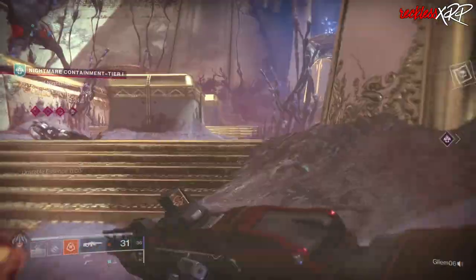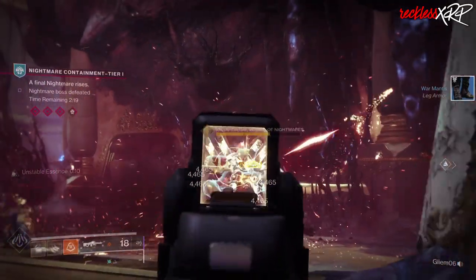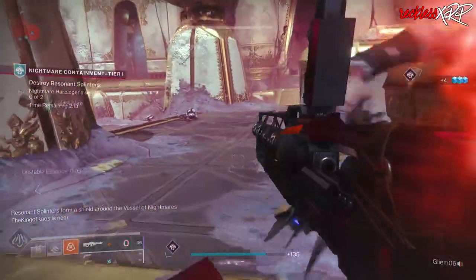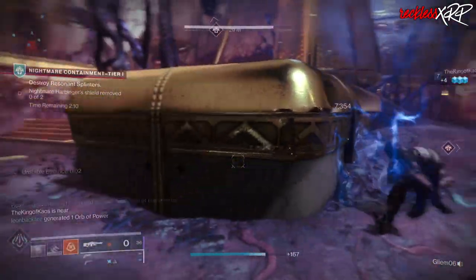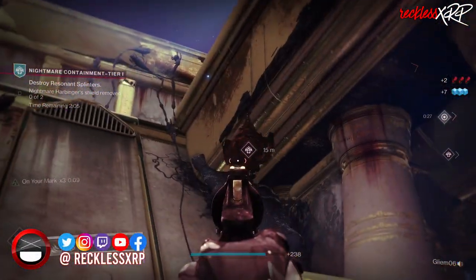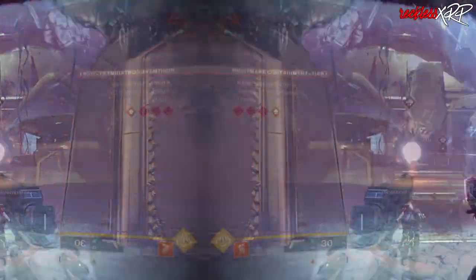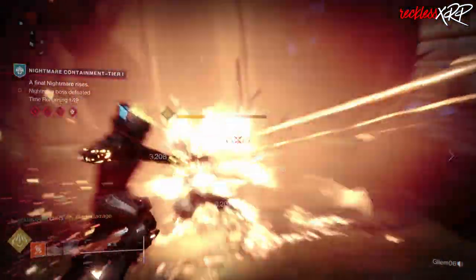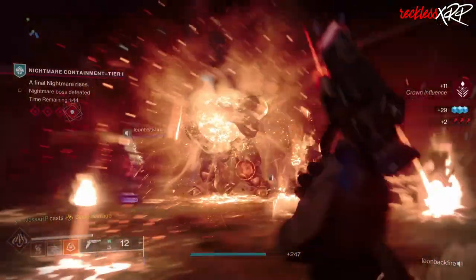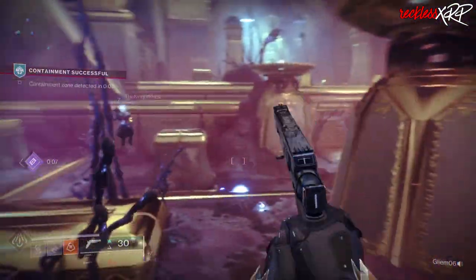In the final phase of tier 1, you will fight the Nightmare boss and he can actually be two-phased. Once you do enough damage to the boss, they will become immune and Resonant Splinters will spawn in the air. Destroy the two Resonant Splinters in order to bring the boss's shield back down. You can do this with a shotgun or fusion rifle and it usually takes one shot to bring these Splinters down. When all the Splinters are down, you can DPS the boss again and kill him. After tier 1 is complete, a heavy chest will spawn and it will also fill up all of your ammo for all of your other weapons.